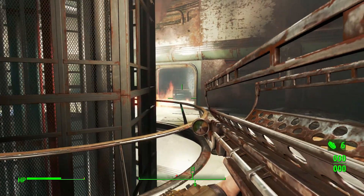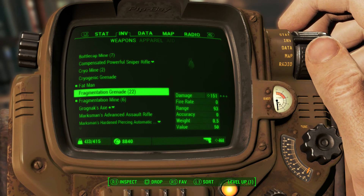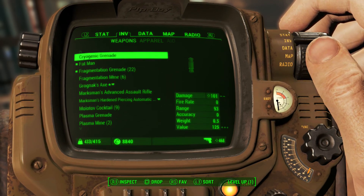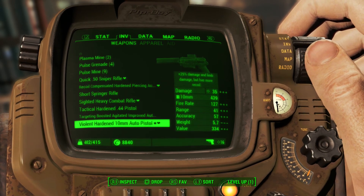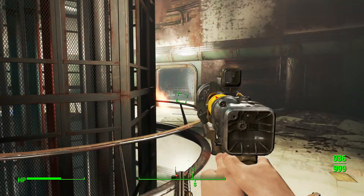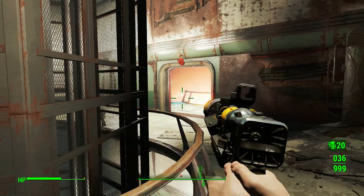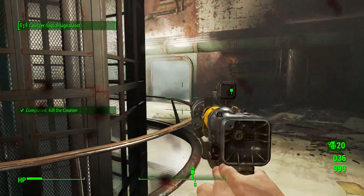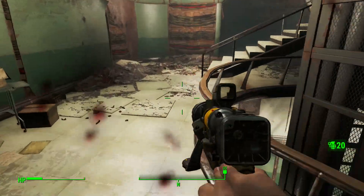That's a mine. I ran out of mini nukes so I think I can just use a couple of frag grenades and that should be good enough. Let me get rid of the Fat Man — I don't need that. I can equip my trusty laser gun. One of the frag grenades got him.